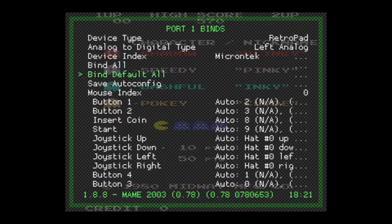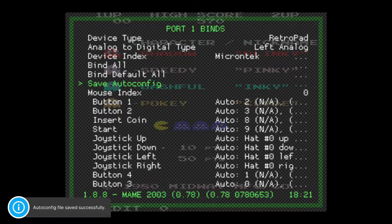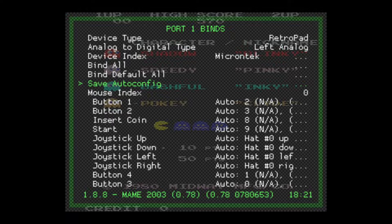The next thing we need to do is go down to Save Auto Config — this is very important. If you just back out from here, it will not save upon exit. You do need to hit Save Auto Config. Hit your A button, circle button, or X if you've configured it that way, and you'll see in the corner it says 'Auto config file saved successfully.'